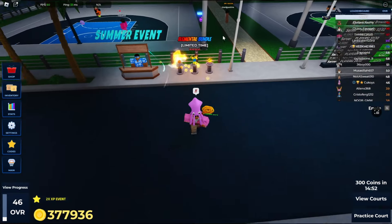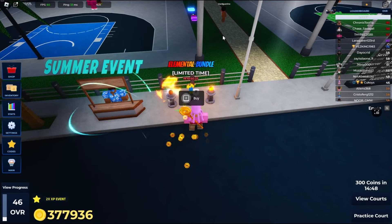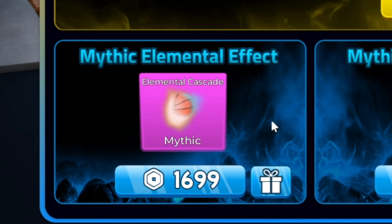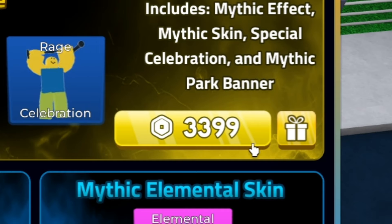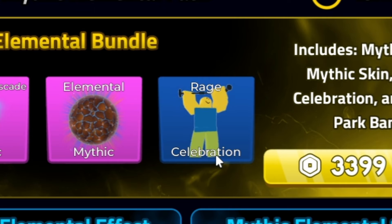As you can see right here there is an elemental bundle. If you press interact or buy, you have three options to choose from. You can just buy the mythic by itself — cascade or elemental — or you can get the bundle which costs 3,400 Robux. Pretty pricey, but it will save you a lot of time trying to pull a mythic.